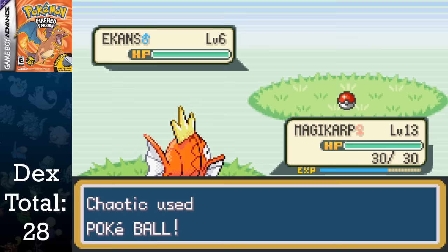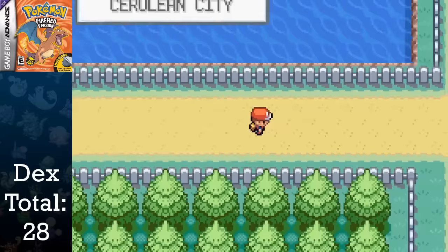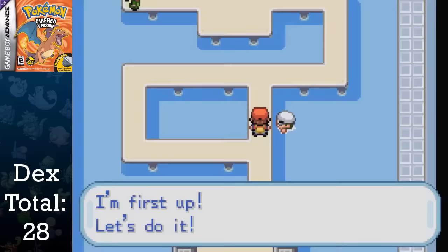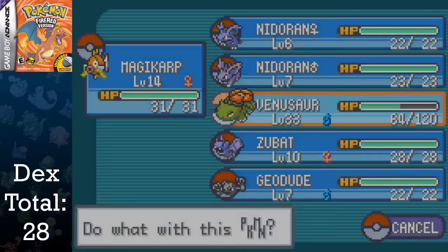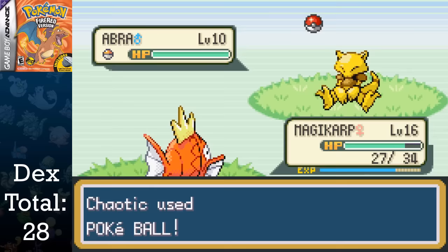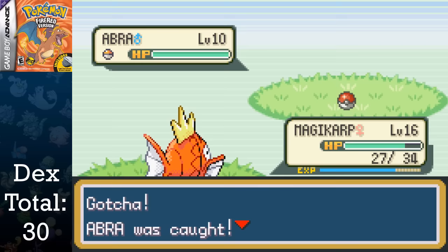Because this is a FireRed run, we won't be able to obtain Sandshrew or Sandslash for this playthrough. After arriving in Cerulean City, I immediately heal and go to the gym trainers for their good experience and money, then travel to Nugget Bridge, where Magikarp gets even closer to evolving. I take a break from switch-training and capture an Oddish and two Abra — one to evolve and one to trade later on. Bellsprout is the Leaf Green exclusive in place of Oddish, so I won't be able to get his line. I luckily captured a level 10 Abra, allowing me to only have to grind for 6 levels.